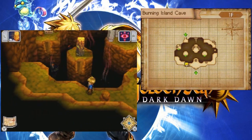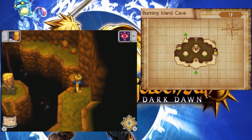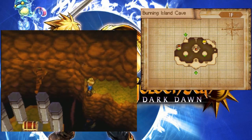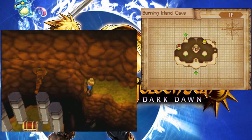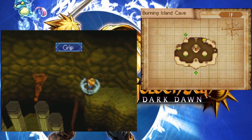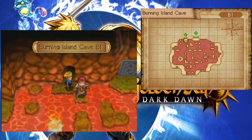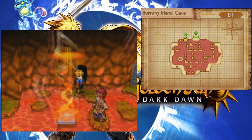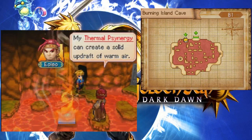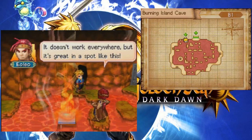It looks like I'm in a volcano. I imagine it would not be safe to just fall in. Hold on — wait a minute! Thermal? Okay, it doesn't really do anything here, but it might do something in the right spot. But this looks like the place. My Thermal synergy can create a solid updraft of warm air. This fire-based synergy creates a warm updraft strong enough to lift the user up to otherwise inaccessible heights. It doesn't work everywhere, but it's great in a spot like this.